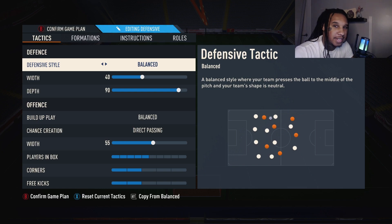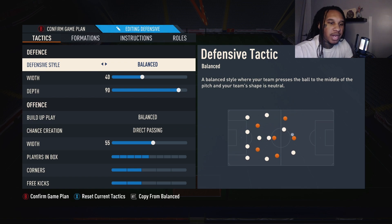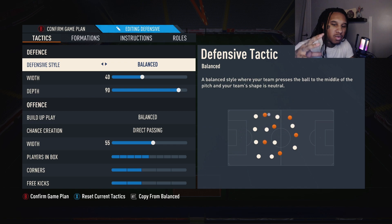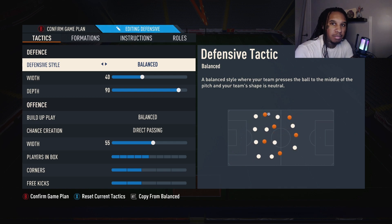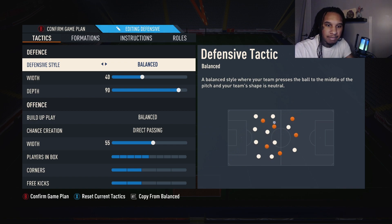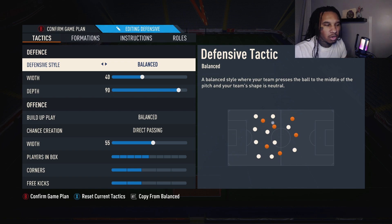I know you're seeing that high line at 90 and thinking you can't do it. If you're not comfortable, drop the depth down to what you want. But I suggest keeping 90 because of what we're going to tell our CDMs to do — it helps cut off your opponent's outward pass through the midfield when you're in their box and they try to pass back to their midfielder or striker, eliminating that center-mid escape route that enables the counter attack.